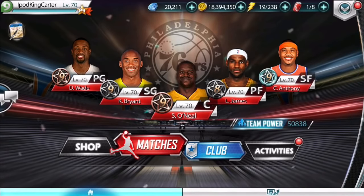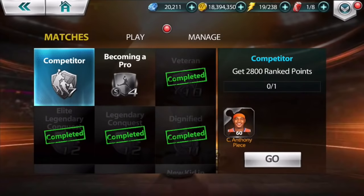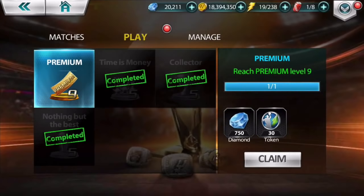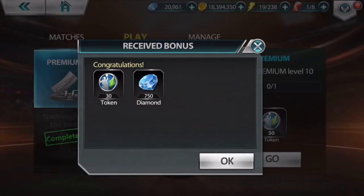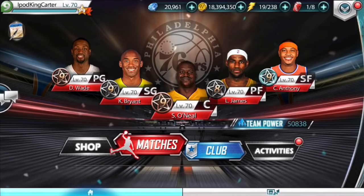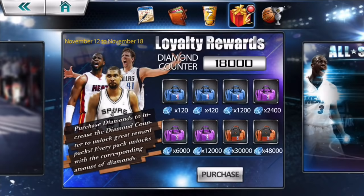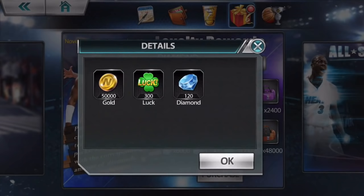First off, I want to get all of my collectibles. I'm gonna go to achievements, go to play, and go ahead and collect the 750 diamonds plus 30 tokens for reaching Premium Level 9. I have one more premium level to go, but I'm telling you now it's gonna cost me a lot of diamonds and a lot of money, so I'm gonna fall back for a little bit, sit on what I got, and just try to grind out this mode. I'm gonna go to activities and come over here to the diamond counter and I just unlocked some royalty rewards.